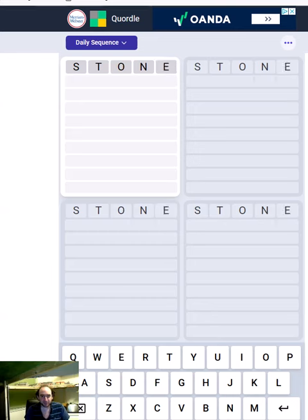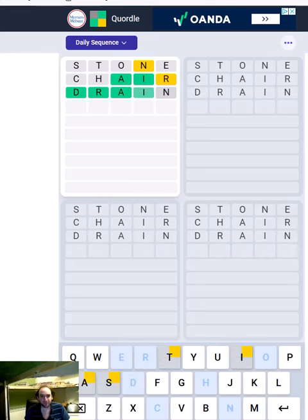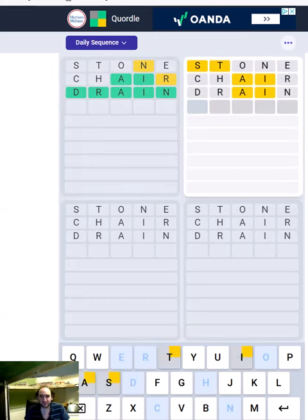I'm going to start with the same ten letters and we'll see what that gives us — and that's actually quite useful. The top left is the only one we can guess now, and it's going to be 'drain' or 'brain' I think. Let's try the D first, and very lucky — we got the 50-50 correct.